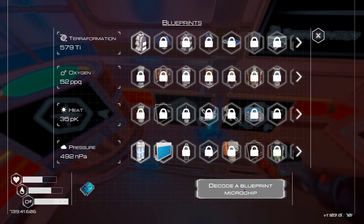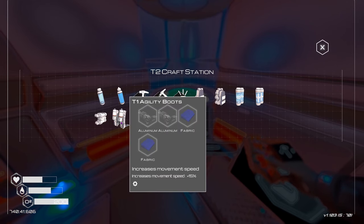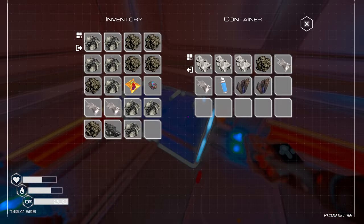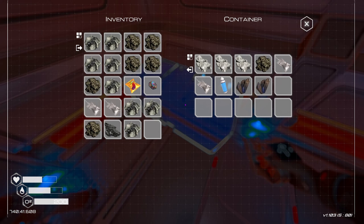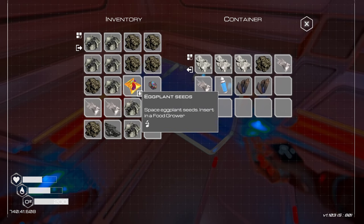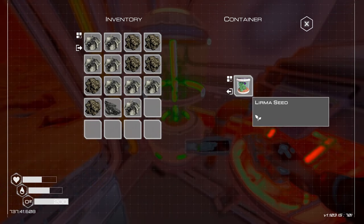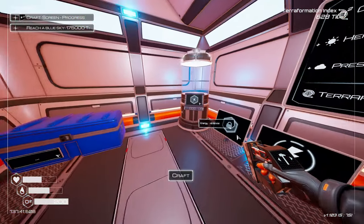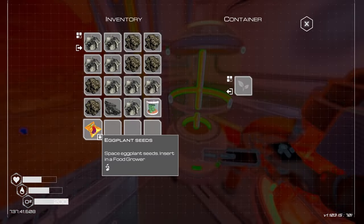Agility boots — movement speed! That'd be nice. Made from fabric and aluminum. This one's spelled aluminum — I don't know why people say aluminium but I'm not against it. Something needs to be inserted into a food grower and requires super alloy. Put a lerma seed in the veggie tube — what does that do? I don't know.